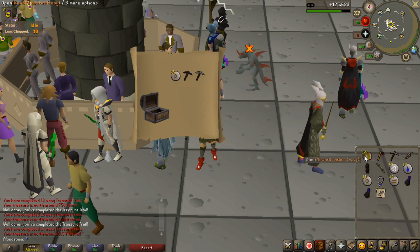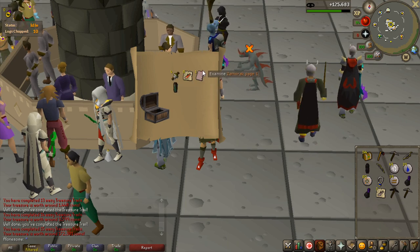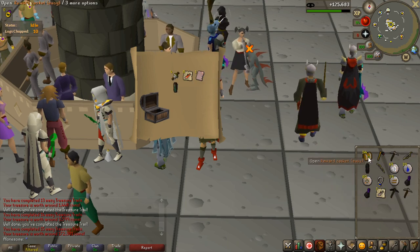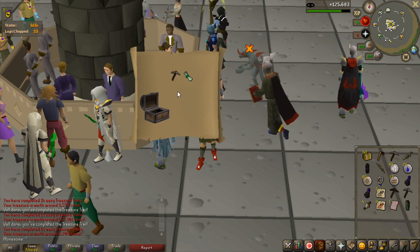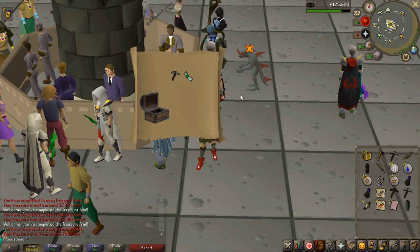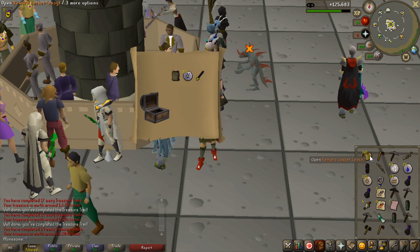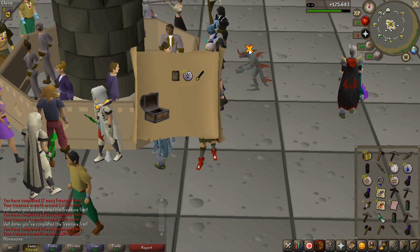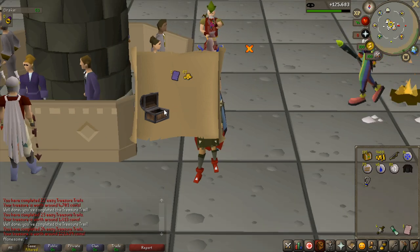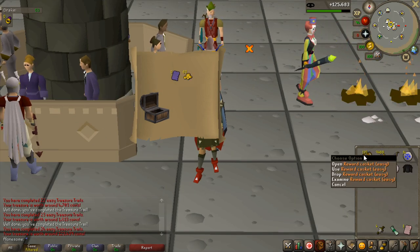Nothing too interesting so far. Oh, a Zamorak page 1 — 72,000 coins. The Zamorak pages are definitely worth quite a lot and are probably where I'll get most of my money from these easy clues, unless I get a rare one. I know you can go to Entrana for higher chances of pages but I want the chance to get the skull cape, so I'm not doing that. I got another page at number 24 with 135 left.